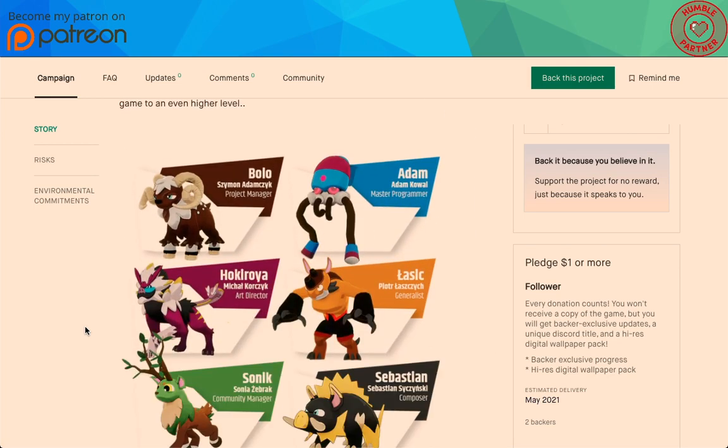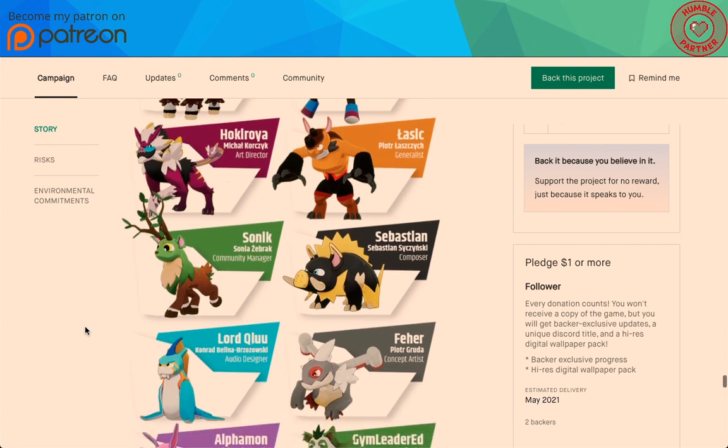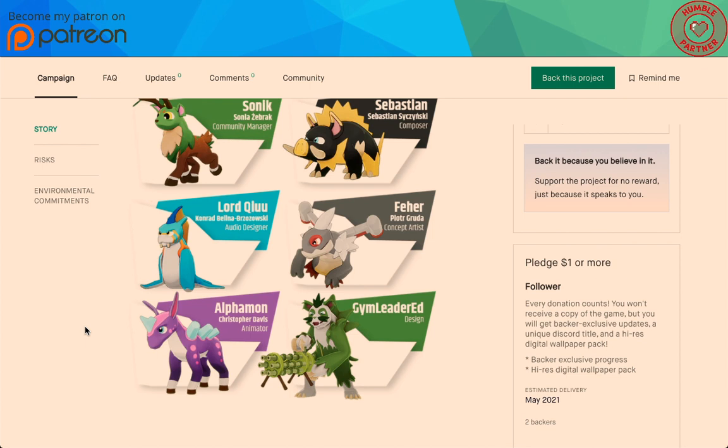Here's your team: Bolo, Adam, Hulklora, LASIK, Sonic, Sebastian, Lord Kulu, Fair, Alpha Mon, and Jim Leader Ed for design.